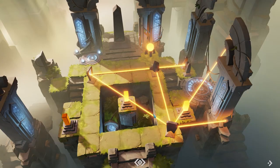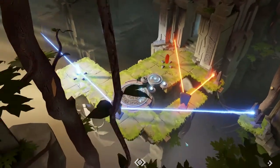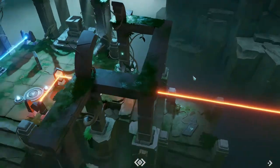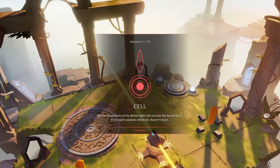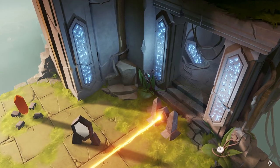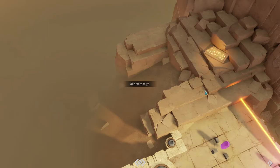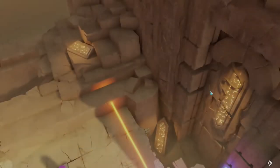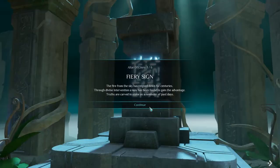Where this game sort of stands out is each level has artifacts you can find to unlock hints and backstory about the world. You have a series of tablets that, if you collect all of them, give you a bit of backstory to the level — those aren't really required. You can do that as a perfectionist. If you want to go back and learn about the history of these levels, the backstory that isn't explained through lasers and mirrors, you can do that.